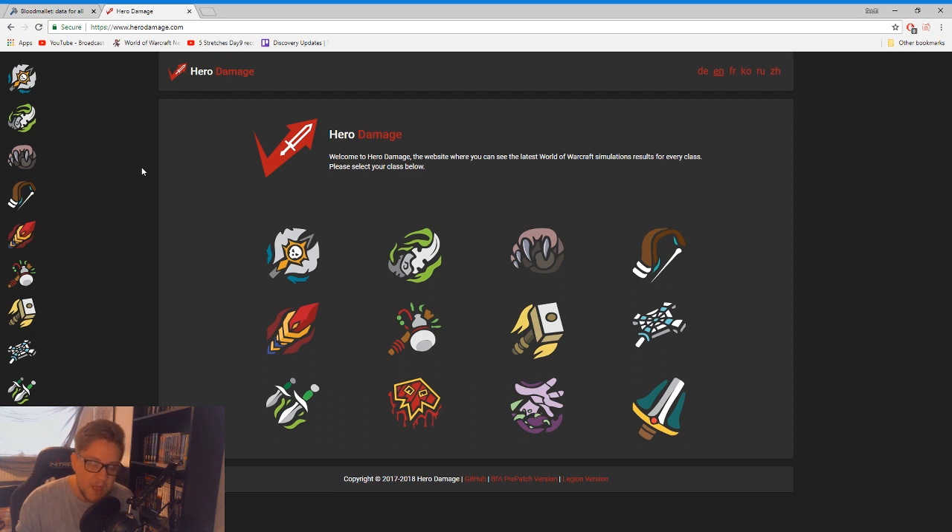So we're going to go through here and I'm going to show you how to accurately work these two sites: one of them is herodamage.com and one of them is bloodmallet.com. One of the important things to understand is you can't just use one of these sites — the problem is that both sites update at different times, so one can be more up to date than the other. What you want to be doing is cross-referencing both to check where traits are on both of them, and then you'll have a good understanding of how to actually go out and farm them.